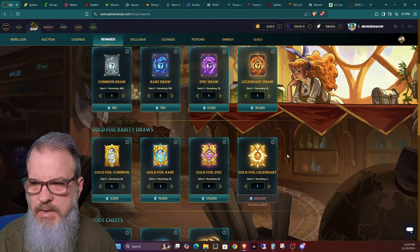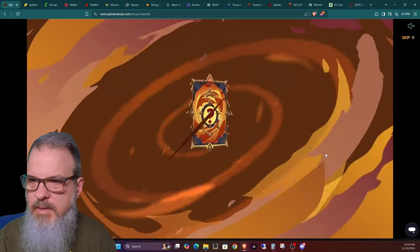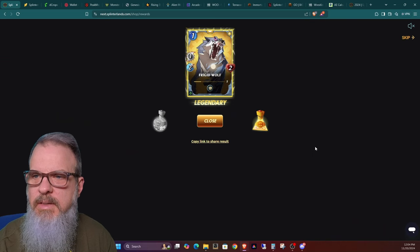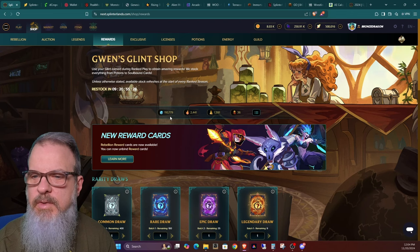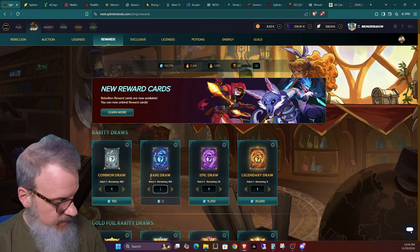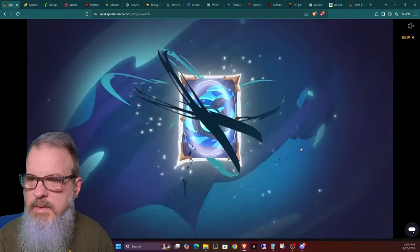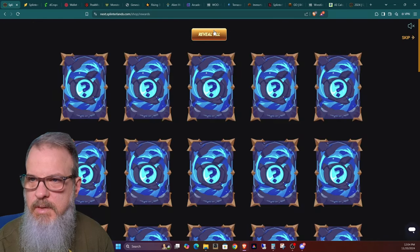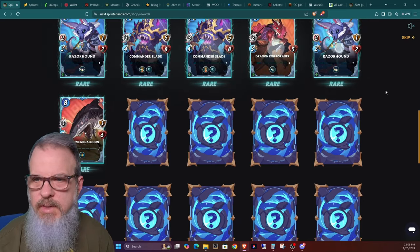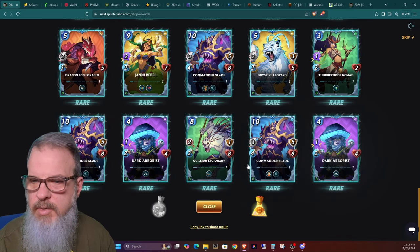I like to get at least one legendary each session. Legendaries are quite expensive but they're legendary, right? Let's see what I get here — okay, Frigid Wolf. I've got 110,000 left to spend. Let's do half a batch of rares — using potions. Still just steadily trying to work my way up the levels in all my cards. The rares bear a lot of strength. Two gold foils out of the rare set — not bad at all. Down to 73,000.